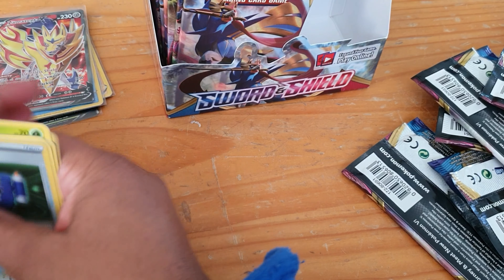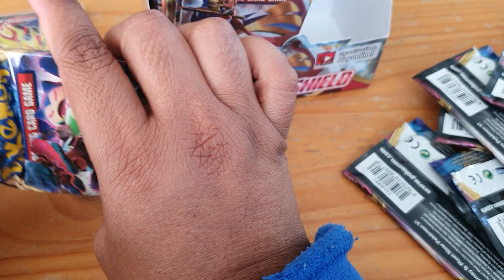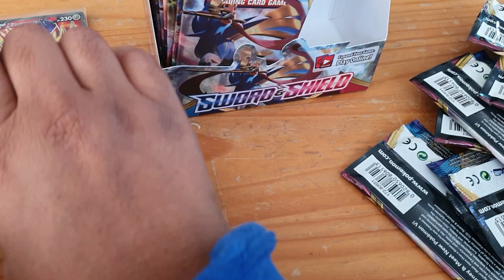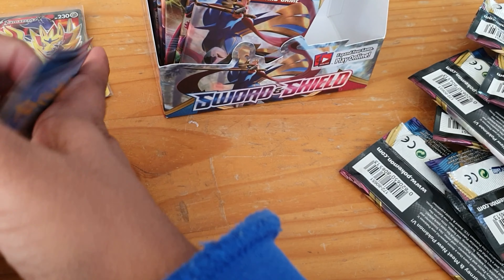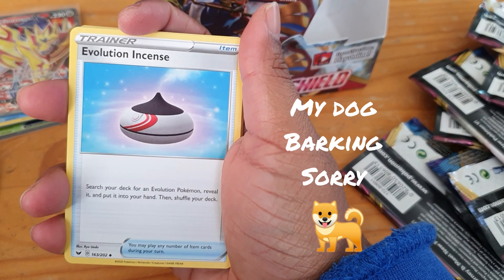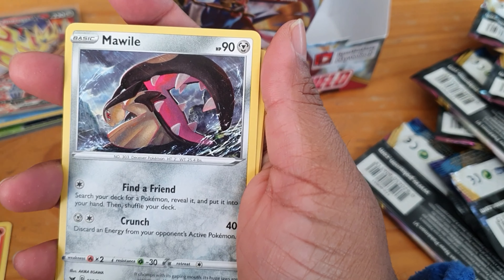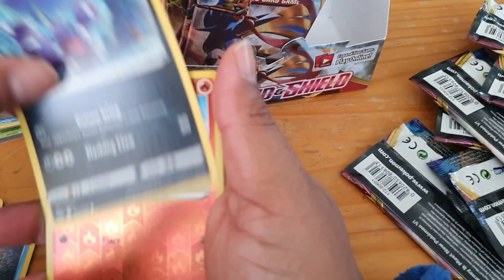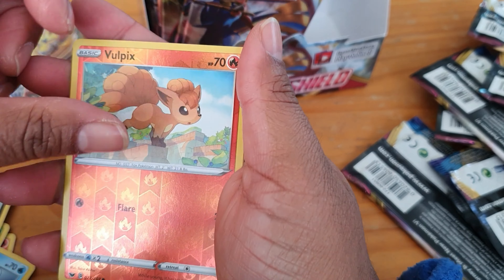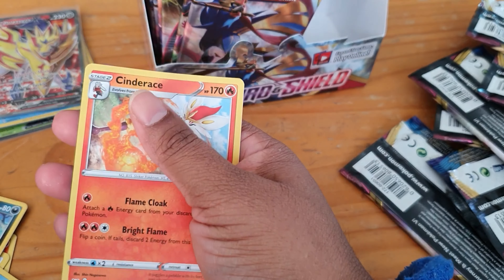So I'm not worried about that one at all. Our next pack — here is the code. We have our energy, Evolution Incense, Salazzle, Bisharp, Morpeko, Gossifleur, Goldeen, Diglett, Skorupi, and our reverse is a Vulpix — nice! And our regular rare is a Cinderace, so that's pretty cool.